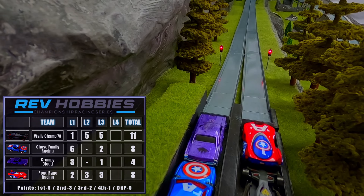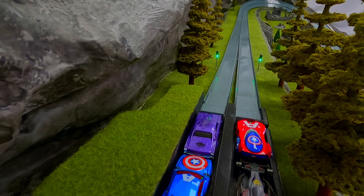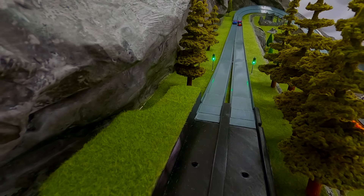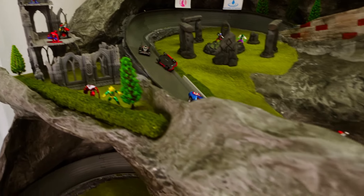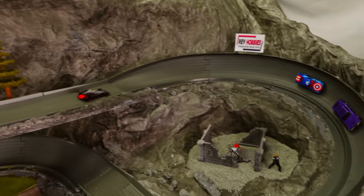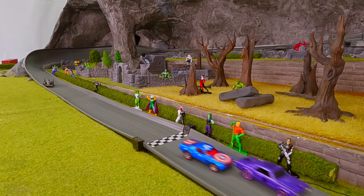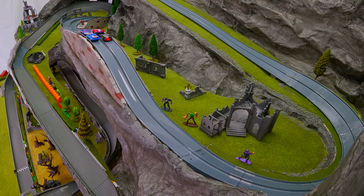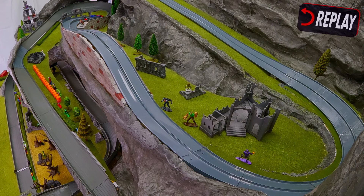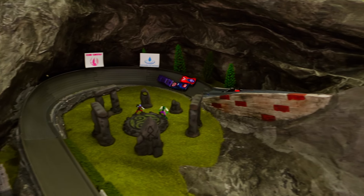Here we go for the fourth and final race — it's anyone's game. Grumpy Cloud out in front on the outside needing to finish strong. Up and down he's out in front, CFR right behind, and Road Rage crashes. Winter Soldier in third. Galactus looks like he'll hang on — and he does, taking first followed by Captain America and Winter Soldier. As they come around the turn Road Rage looks fine but gets caught up on the back end of the other Captain America, causing him to go sideways and lose it.